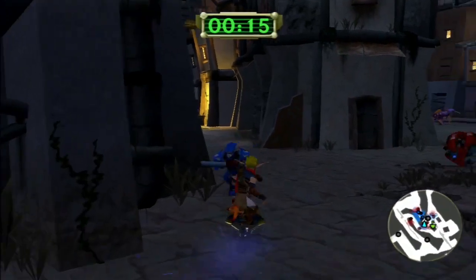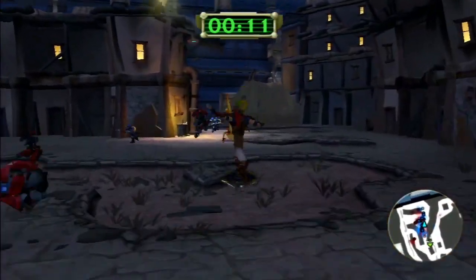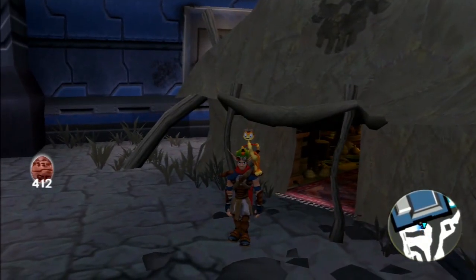Hey guys, in this video we'll be going through another one of the side missions. This one's very easy to find as it's very clearly just out the front of Onan's hut — and there it is. Hope it helps, thanks for watching and I'll see you guys next time.